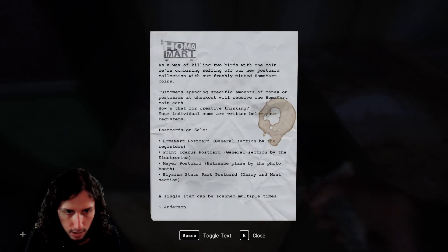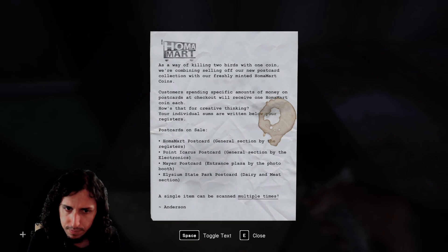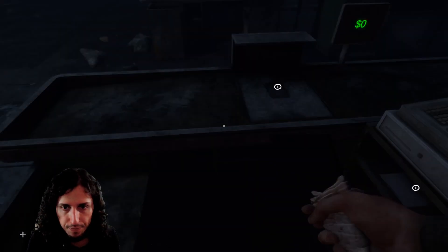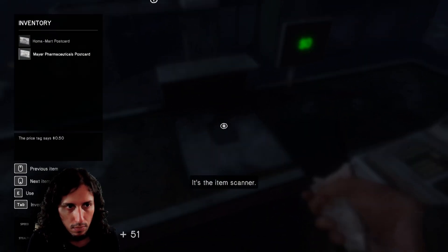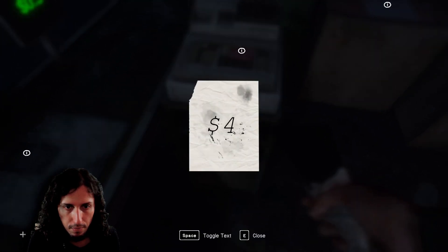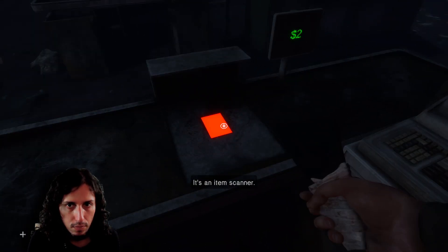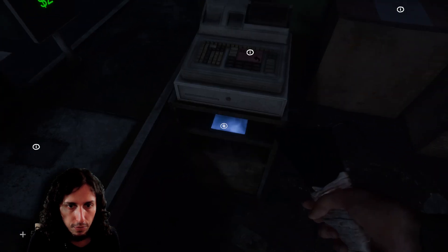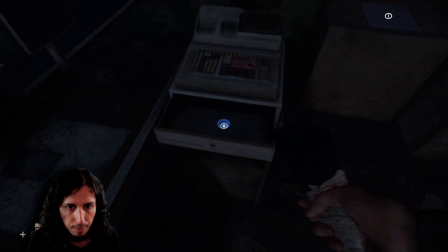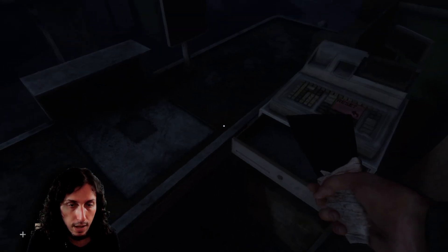And what we need to do is... Is there an explanation of how much is each one? Zero point five. It's an item scanner. Four. One coin. Nice.